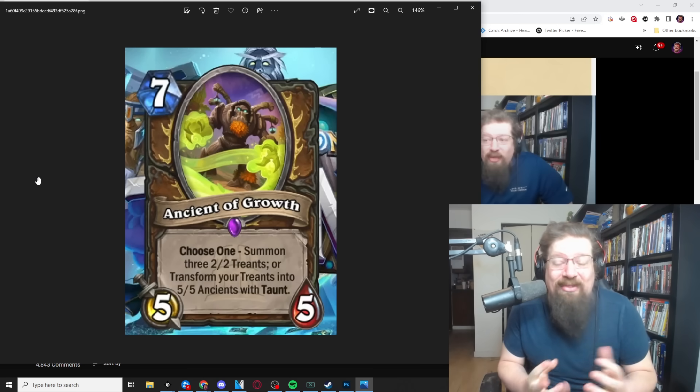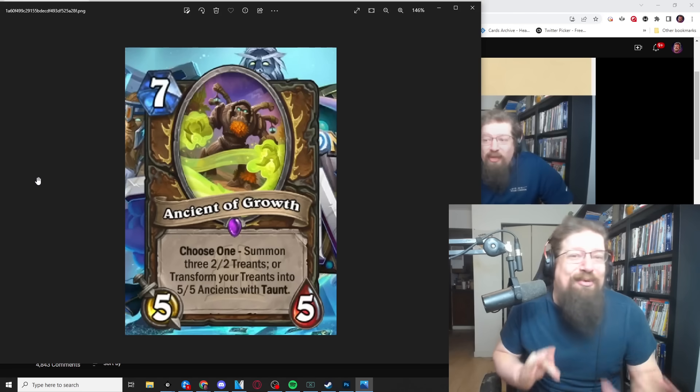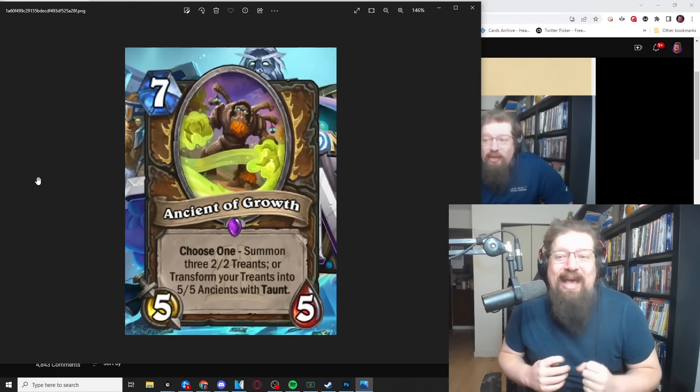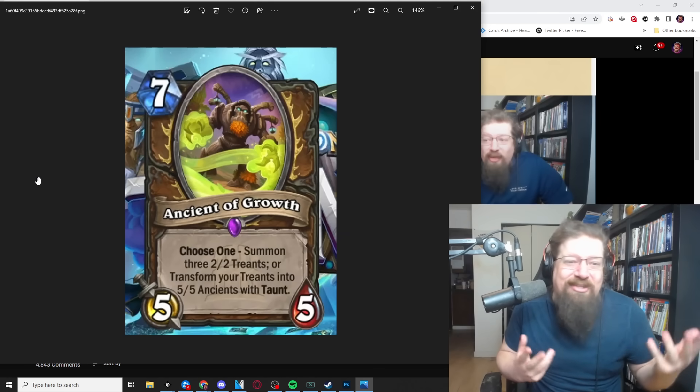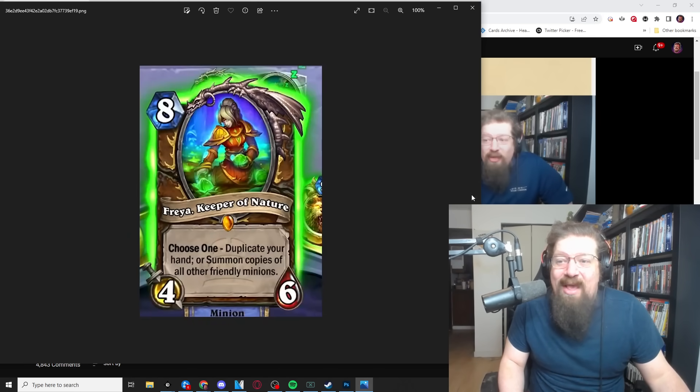Treant Druid really isn't a thing, at least in Standard, and in Wild this would be way too slow. Typically you want to buff your treants, and here you'd be transforming them — possibly making them worse. I think it's pretty much a flat-out two-star card in both formats. I don't see this being relevant unless Raren's reveal shows some really good treant support, but he's only revealing four cards. So I give it two out of five in Standard and Wild.